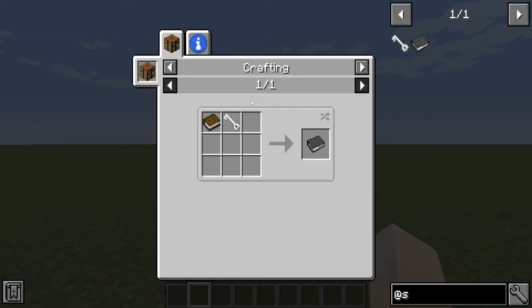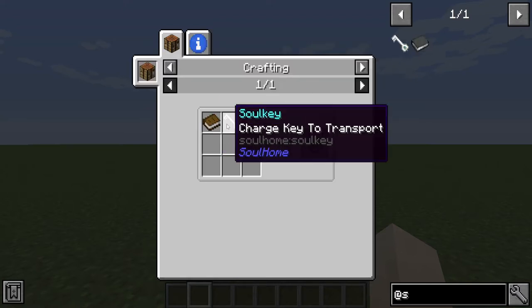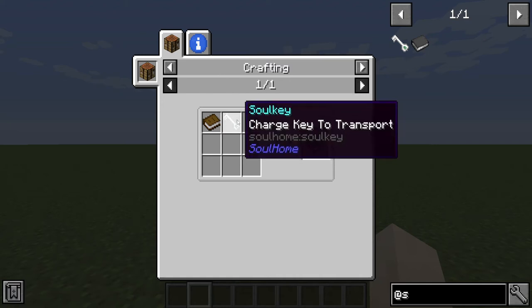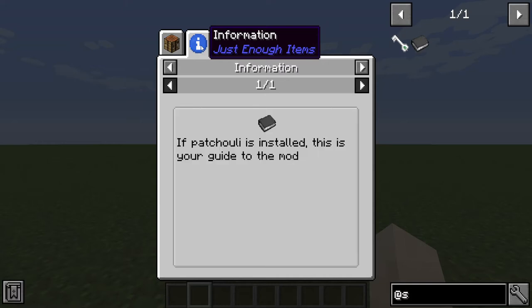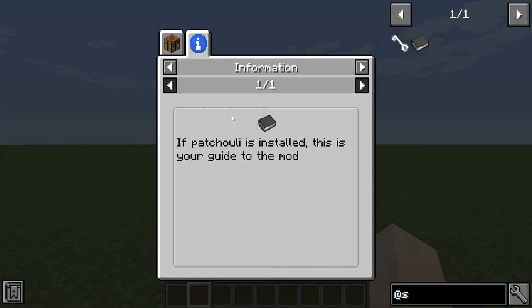The guide is simply a book and a Soul Key, and it doesn't use up the Soul Key in the crafting table, at least as I've heard from the mod page. And it requires Patchouli to be installed if you want to use it.